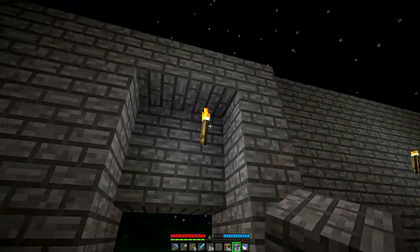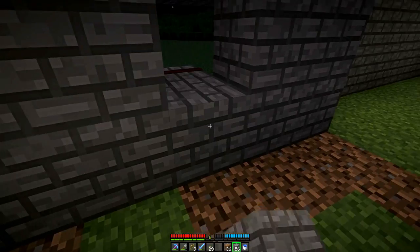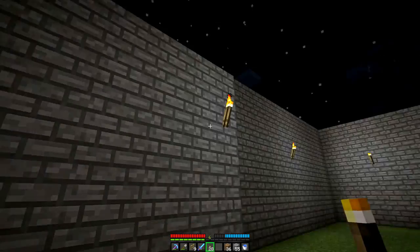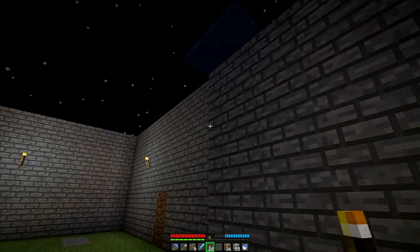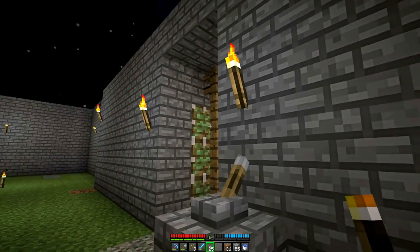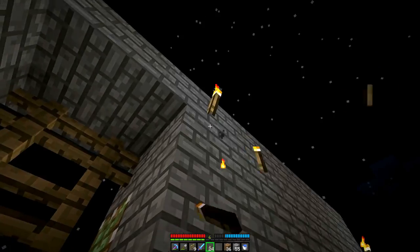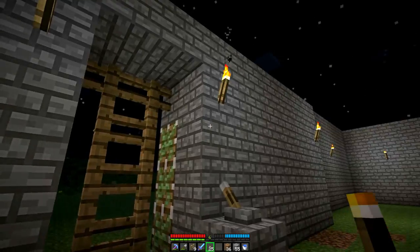Now we're going to place the cobblestone around here. I'm probably going to have to go get another stack for the other side. Pretty sure I just lost a torch into the abyss down there, but I'm not overly concerned with that. Those are too low, which is perfect because I need them one higher and they work one higher just fine.